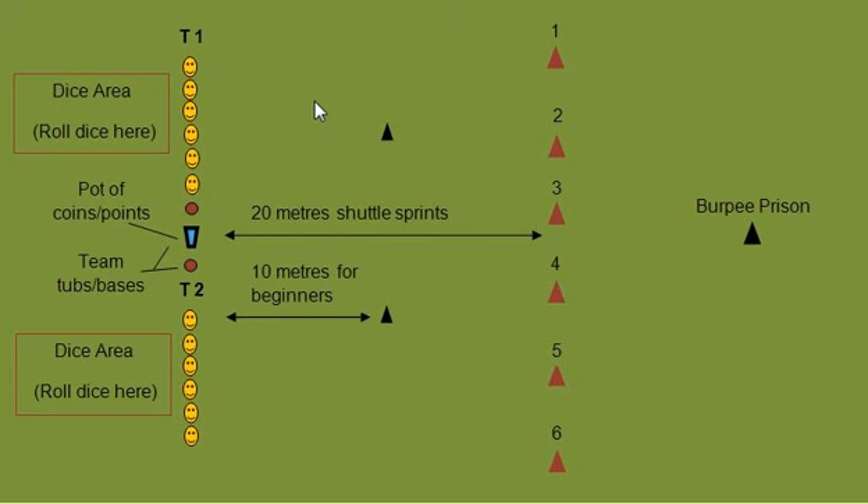Before I finish, I just want to quickly explain the burpee prison. A piece of equipment I completely forgot to mention is a deck of cards. What you want to do is shuffle the deck of cards really, really well. During the game, completely at random, you are going to call people over.